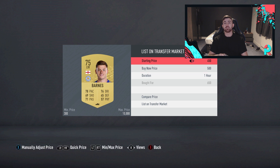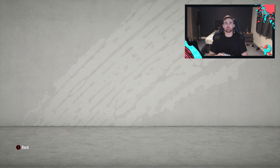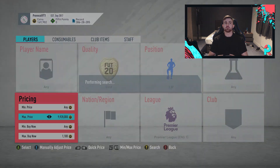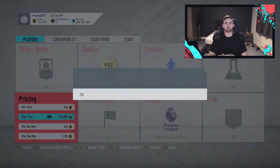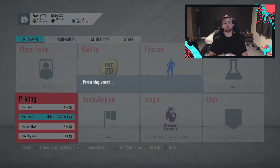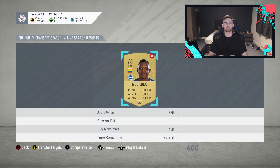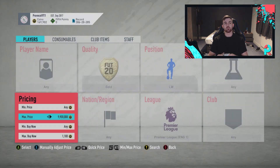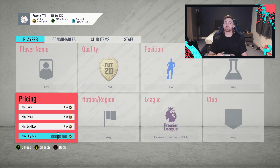I would say this method and the other method - if you spend an hour on either of them, you are going to make well over 100k because they honestly are really good simple filters. When you're making 500 coins a card and you're picking up two per minute, it's really really easy to rack in some brilliant profits. This is like the third time I've tried to record today because my software keeps messing up. So we're going to go on to the second filter now - that's going to be a different position, still looking at the Premier League, still looking at gold players.